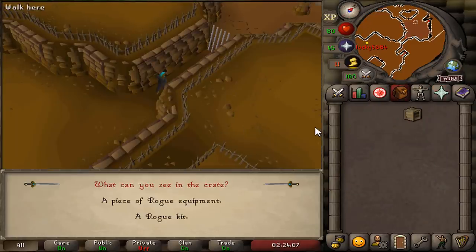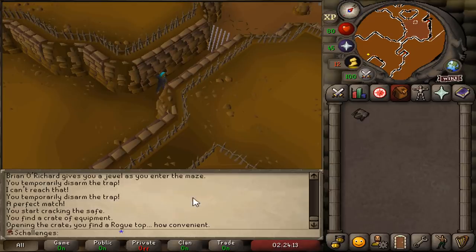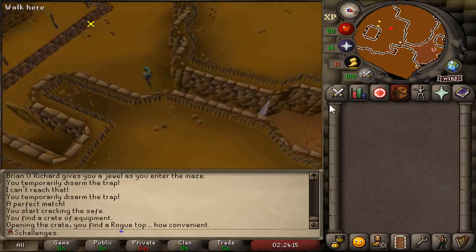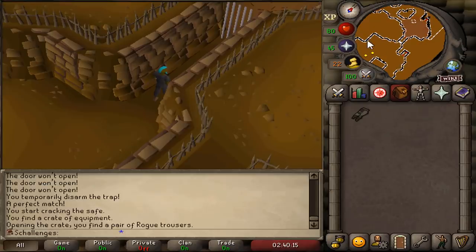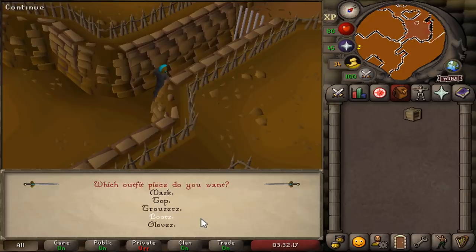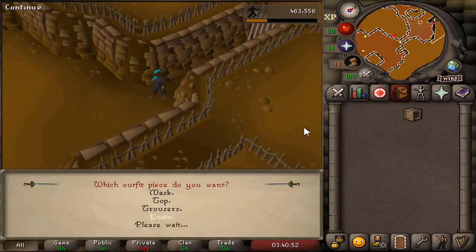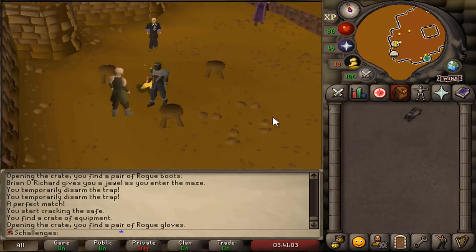The grind for full Rogue armour has begun — starting with the top, maybe. We got the top! And a second armour piece. And the third piece. Piece number 4. The boots. And the gloves. There we have it — we got the full Rogue set.